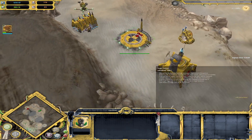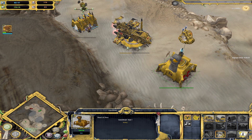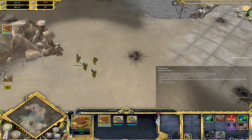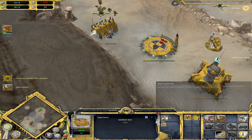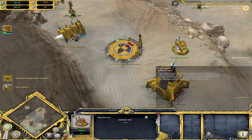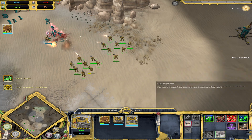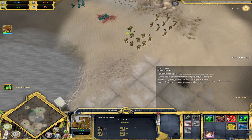Dang it. Grab another siege marine, pop cap increase. We can also grab bionics so that we can do better. We need some melee support. We get tier 2 - we will be able to grab light stuff. I think we're going to have plenty of power. Tactical shield ready to go.